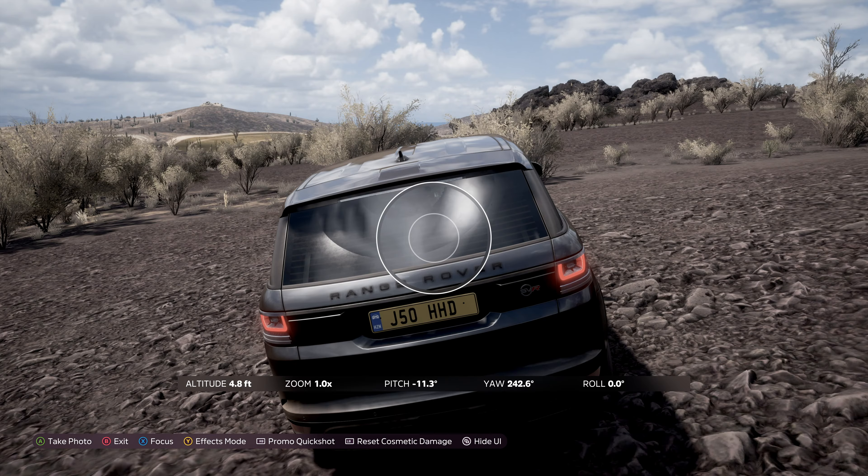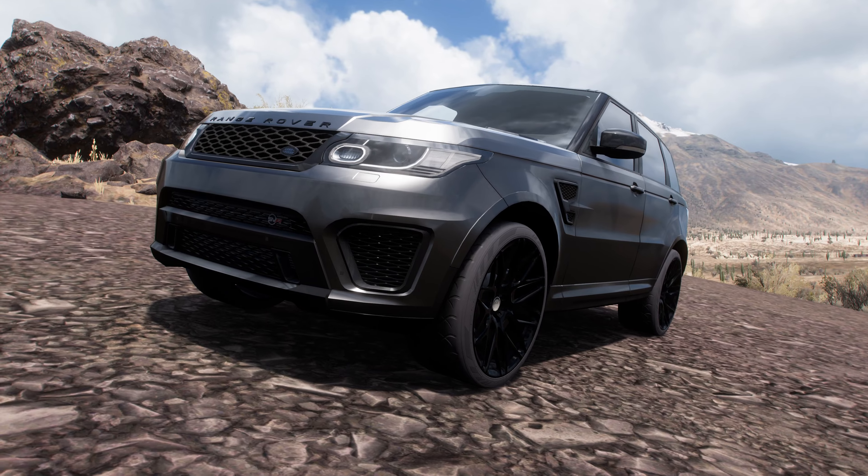Open the photo menu by pressing up on the D-pad. Now select Reset Cosmetic Damage, and OK. Exit photo mode, and there you have it — a nice, completely clean car.